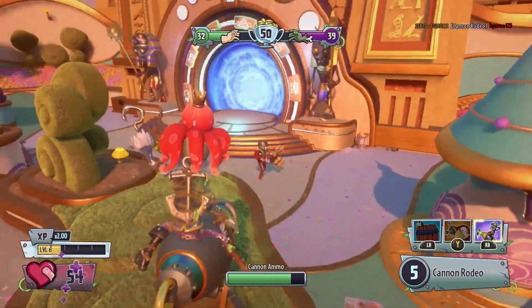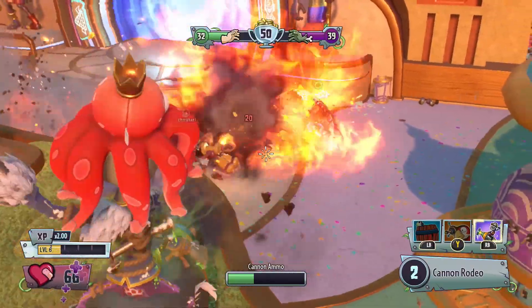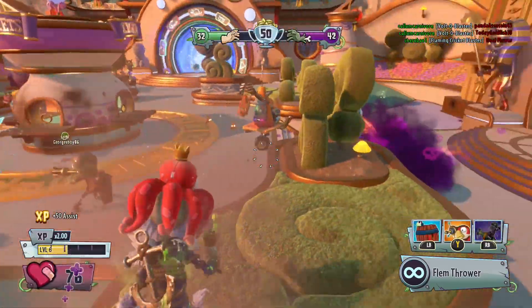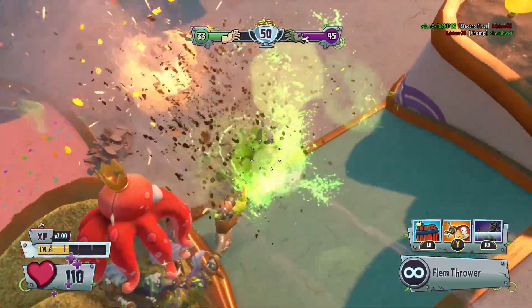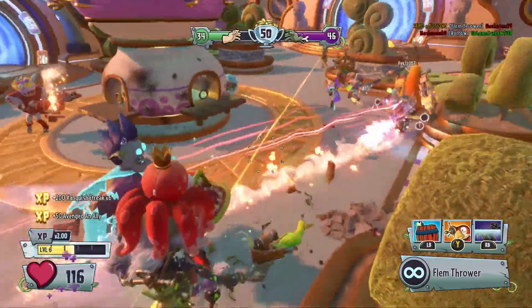Alright, where are the plants at now? Where you at? There you are. Where's the Chomper? There he is. I don't know how that doesn't do direct damage, it's crazy. Come on, Chomper — there you go. I hit him twice so he should almost be dead. There we go.